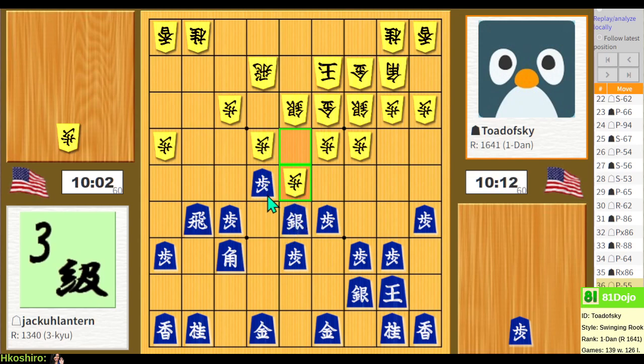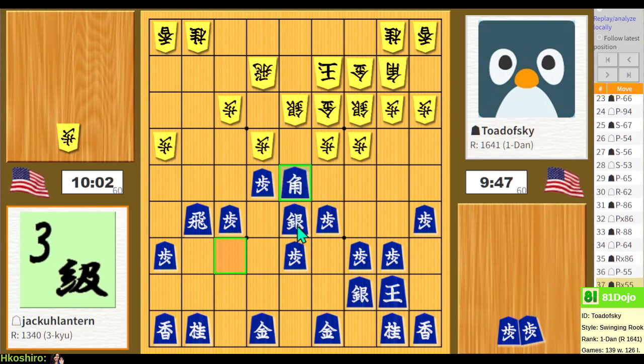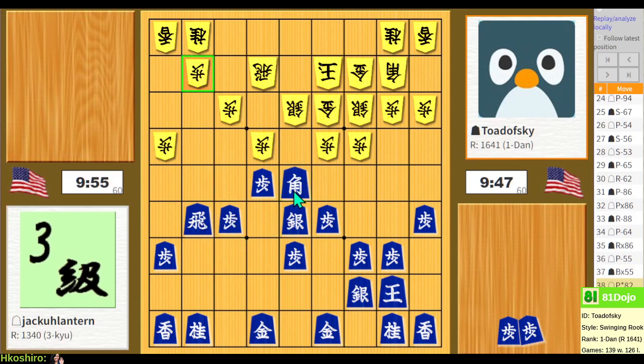I could take a pawn, they take my pawn, I do bishop takes pawn, they take back here. There are possibilities in this position. If silver takes, it gets my silver trapped, so maybe I don't want to do that. Bishop takes looks totally fine and reasonable here. And if they pursue my bishop, I could just take the knight. So they don't pursue my bishop — that's fine. Let's go promote my rook.